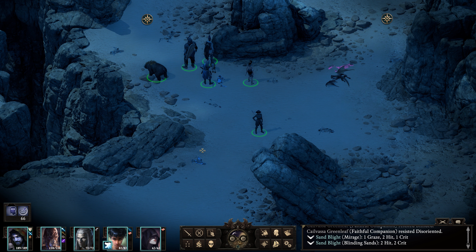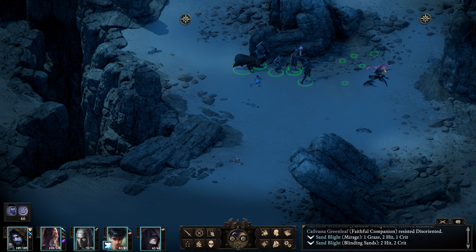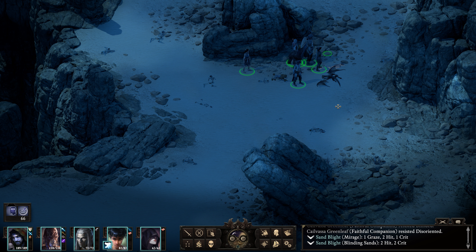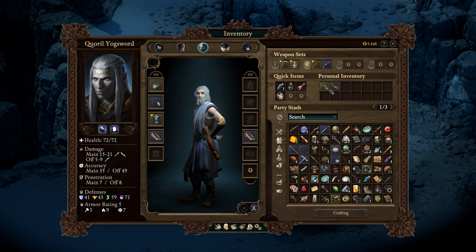There are a lot of primal winds, desert worm parts to find, and there's a pistol in a corpse. Something in that skeleton - look at that: Healing Hands. Let's give that to our priest. Lesser Lay on Hands - that is what it grants, and that even rhymes! Gauntlets and braces with a variety of benefits. Nothing special, but Lay on Hands - yeah, we'll give it to him.